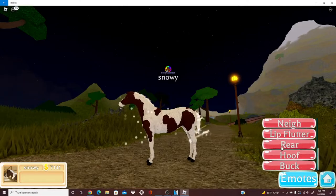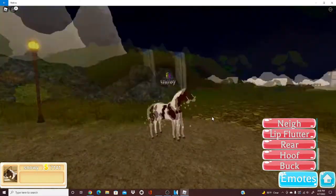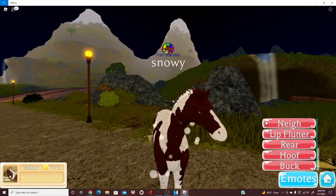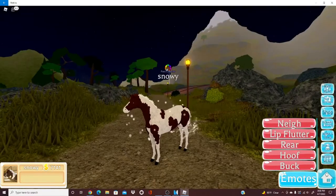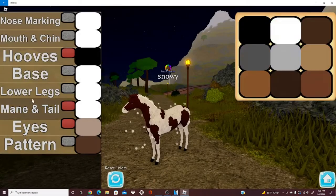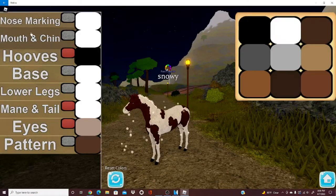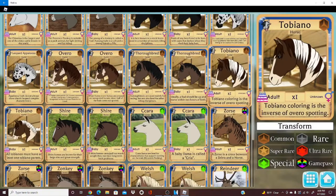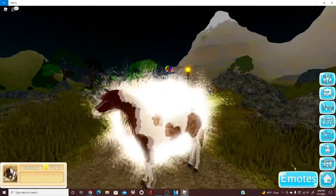Other than the dead/sleep animation, the separate sleep one definitely looks more like you're actually sleeping. Then you have sad, very awesome, and they have hoof, rear, lip flutter — pretty much all the same animations. Here I'll show the colors for this one — it's pretty much just normal colors, nothing too out of the ordinary, unless you level it up to get it more colorful.